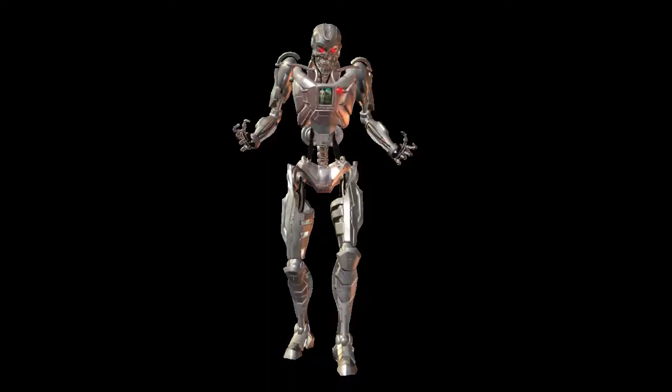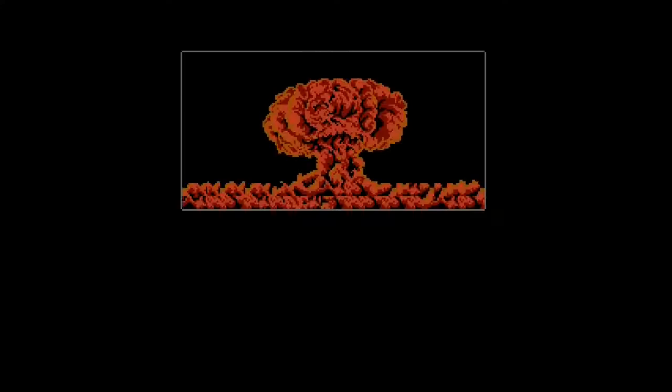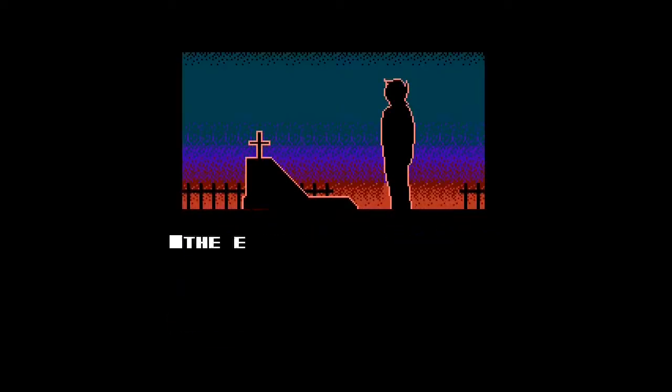This game was supposed to be a Terminator tie-in but Sunsoft lost the license before they could finish the game. They made a bad one-year-only contract and they took 14 months to do this game, so they barely missed it. That's why the story intro in-game has the nuke image from Terminator but actually talks of something completely different.